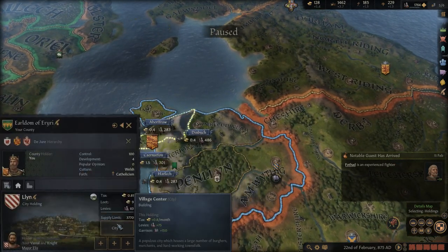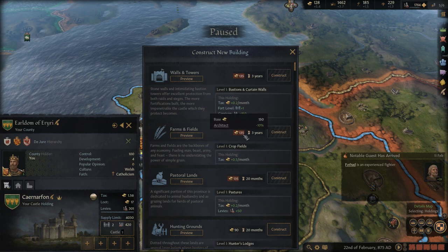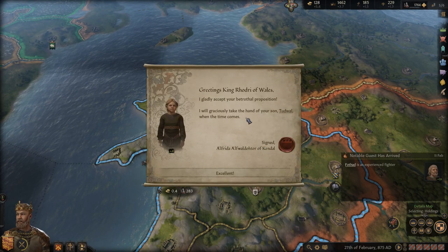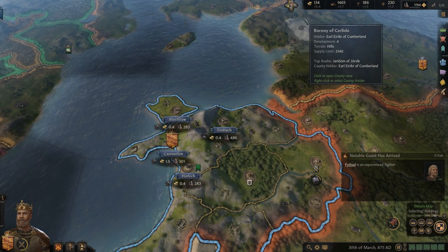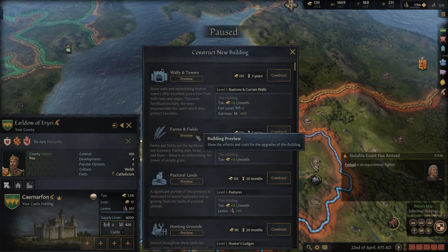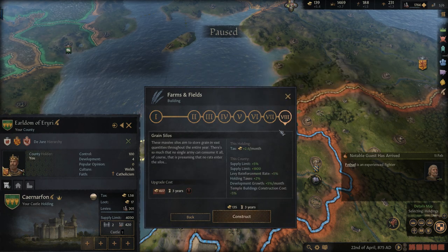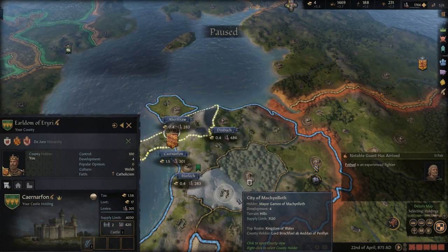In the meantime, we probably want something that's gonna give me more tax income. So 135 for farms and fields — that would probably be good. Got a betrothal proposal — gladly accept that. There we go. It increases supply limit, holding taxes, and development growth 5%. Yeah, let's go ahead and construct this. Three years — that's fine. Gaining a bit of money.